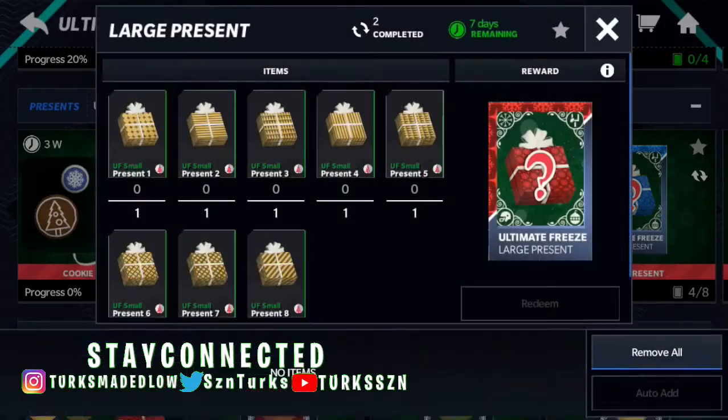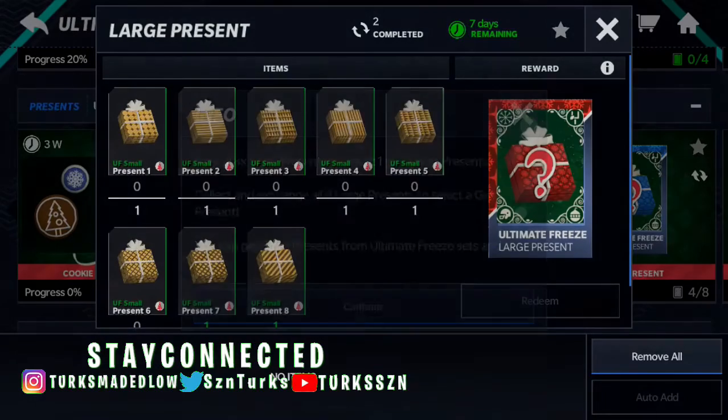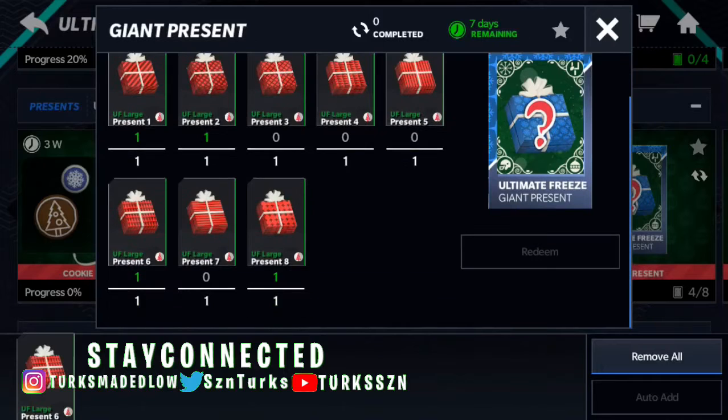With the pack of four, you can trade in different presents into a large present. And once again, if you trade in eight presents, you get another pack of four. With that, you trade in your large present into a giant present.